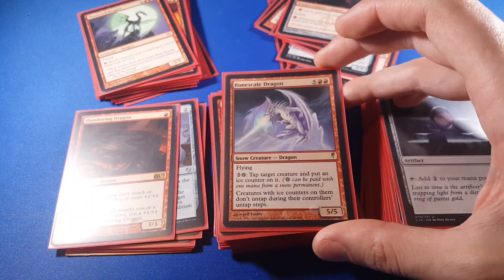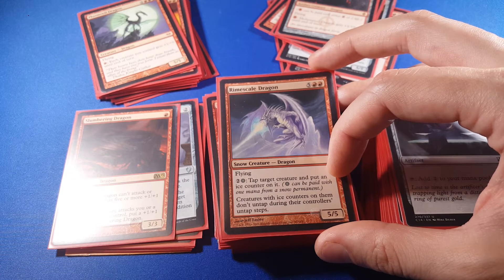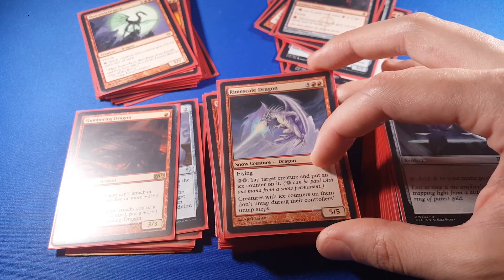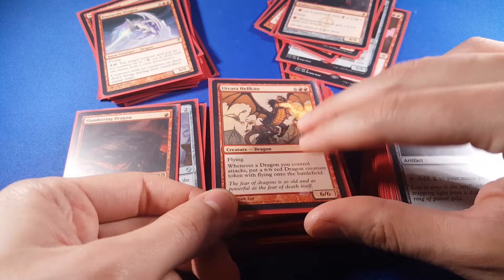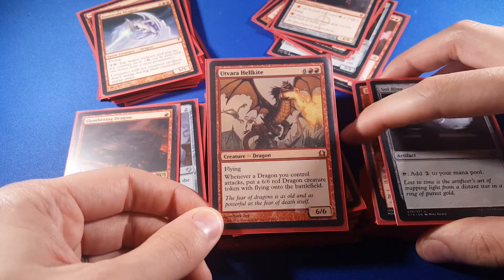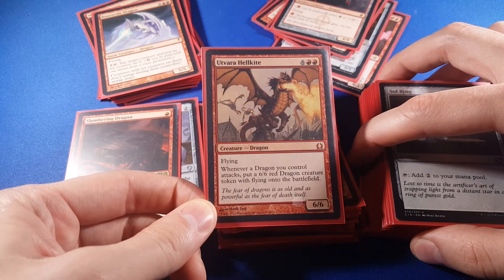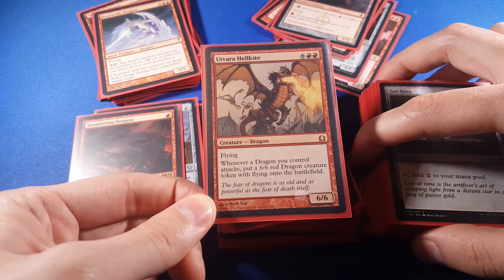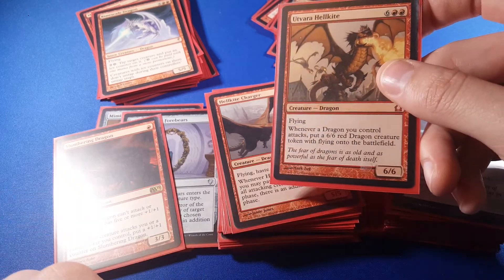Rimescale Dragon is a little bit expensive, but I have some snow mountains in here, and I can pay that a couple of times to tap target creatures. Creatures with ice counters on them don't untap during their controller's untap step, so if there are flyers or creatures with reach, I can hit them with the Rimescale Dragon ability and they can't block anymore. Here it is — this is one of the ones I pulled back in the day, and one of my favorite cards: Utvara Hellkite. Six red-red is very expensive, but whenever a dragon you control attacks — not enters the battlefield, attacks — and it doesn't say non-token, it just says dragon — put a 6/6 red dragon creature token with flying onto the battlefield. So if I have five dragons attacking, even little ones, now I just got a bunch of 6/6 dragons onto the battlefield.